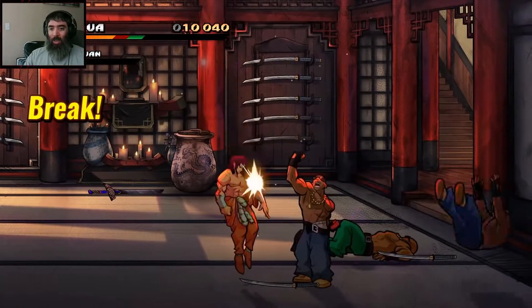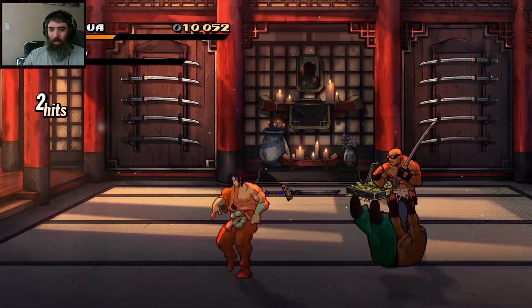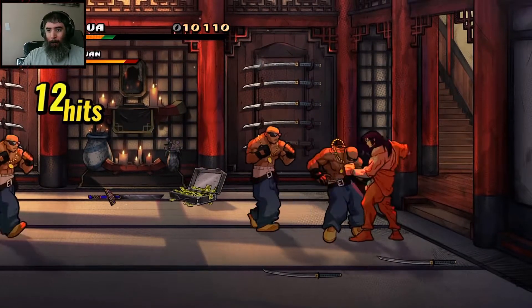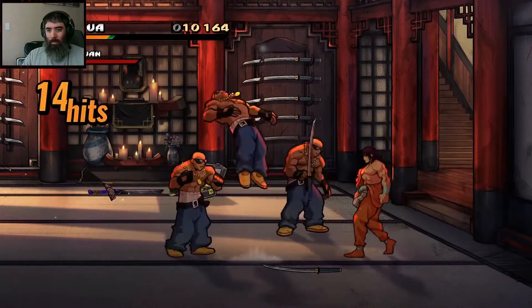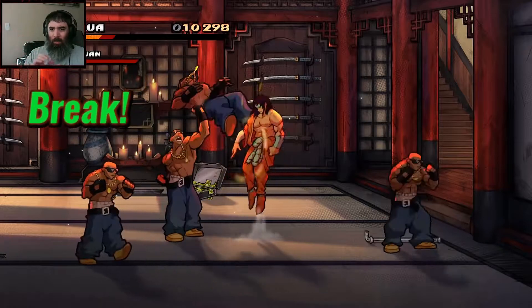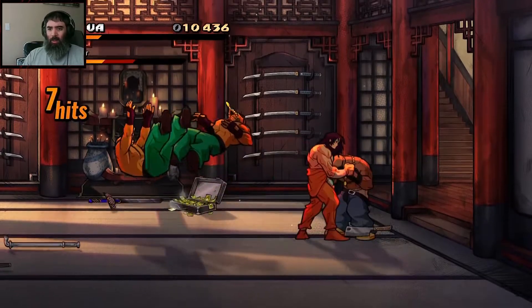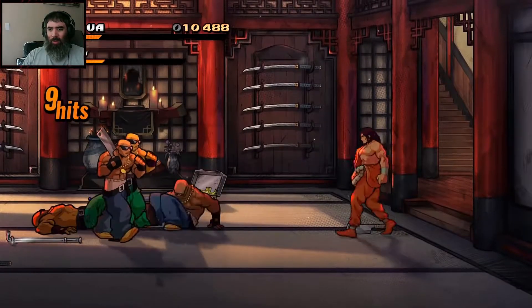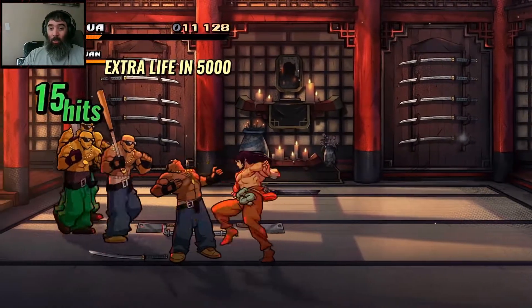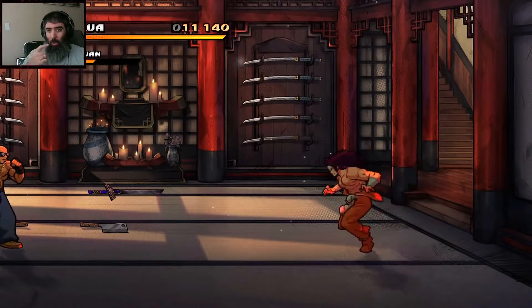Oh, that was a sick animation. That's obviously his super — you can get combos after that, I'm pretty sure. What the hell, did he just bounce the sword back and forth? Smart — that's exactly how you play beat-em-ups: take all the enemies, bring them all to one side, and kill them all in one shot.